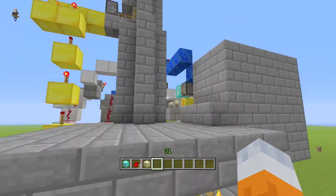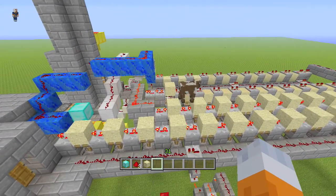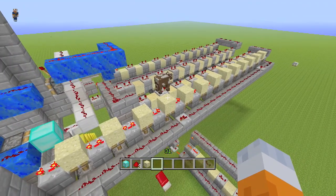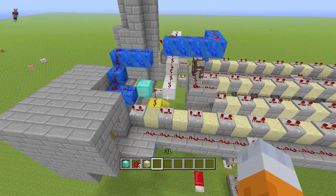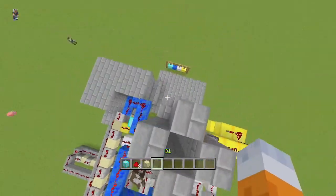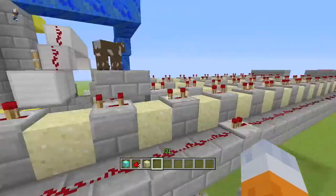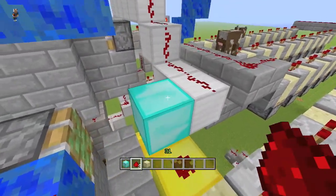And then that should reset it — and it is. Now the only thing you have to do is you have to break that block and put it back and put the redstone wire in it.